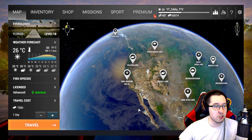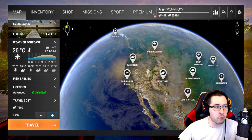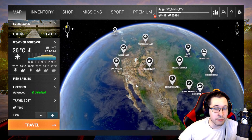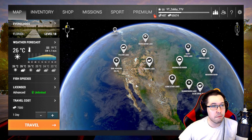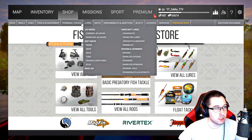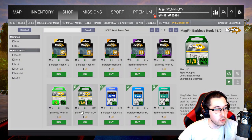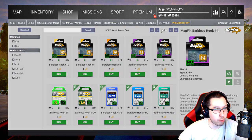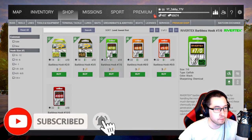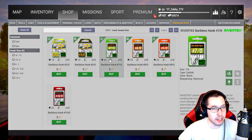But if you're new to this game and you don't think you're going to spend any money on it, the only things you should spend your bait coins on at the beginning — say the first 30 to 40 levels — is barbless hooks and barbless lures. The reason is it's really going to help you get XP, especially if you don't have premium. Every time you use barbless hooks, you get double XP for every fish you catch.